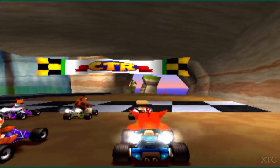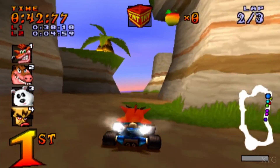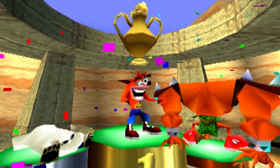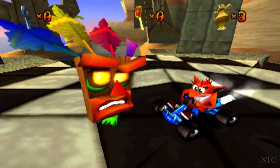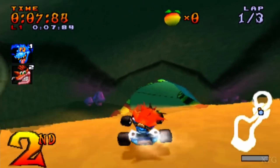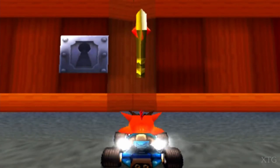The fourth installment in the Crash Bandicoot series, Crash Team Racing, focuses on the efforts of Crash Bandicoot, Dr. Neo Cortex, and a ragtag team of characters in the series, who must race against Nitros Oxide to save the Earth from destruction. During the races, offensive and speed-boosting power-ups can be used to gain an advantage. It was incredibly fun.